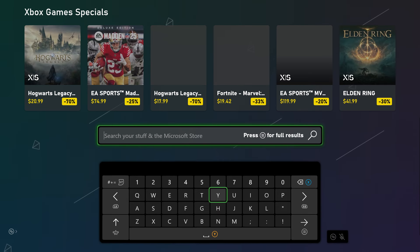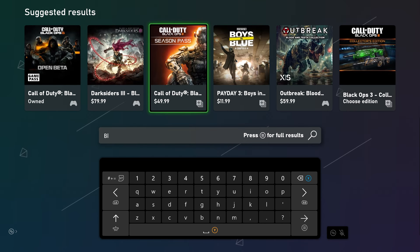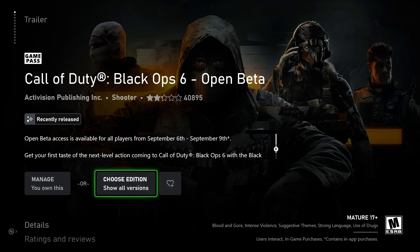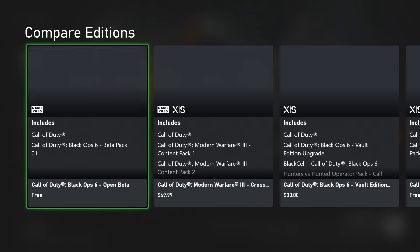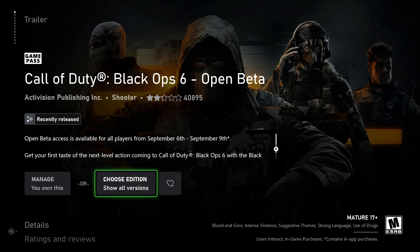If you don't see it right on the main screen, go to browse the store and find the search bar — just write Black Ops, it should pop up right there. It'll be literally the first thing. In here you're going to see where it says do you own this or not, but you can choose edition and find what you need. Where it says free, it's going to say Call of Duty Black Ops 6 open beta. You want to find that one.